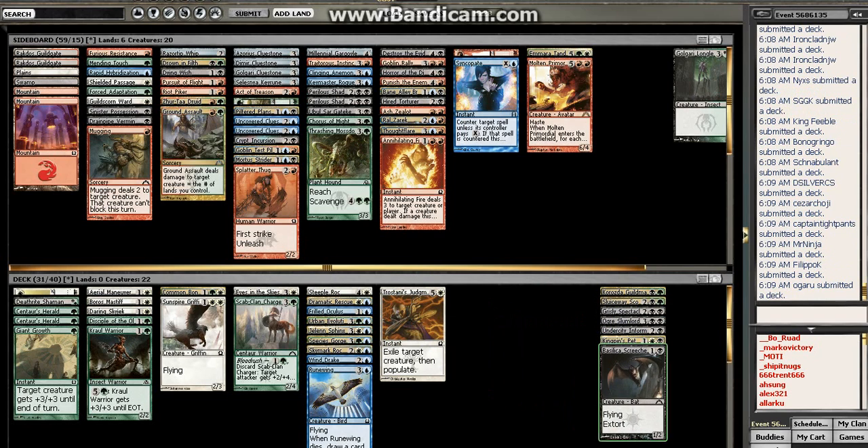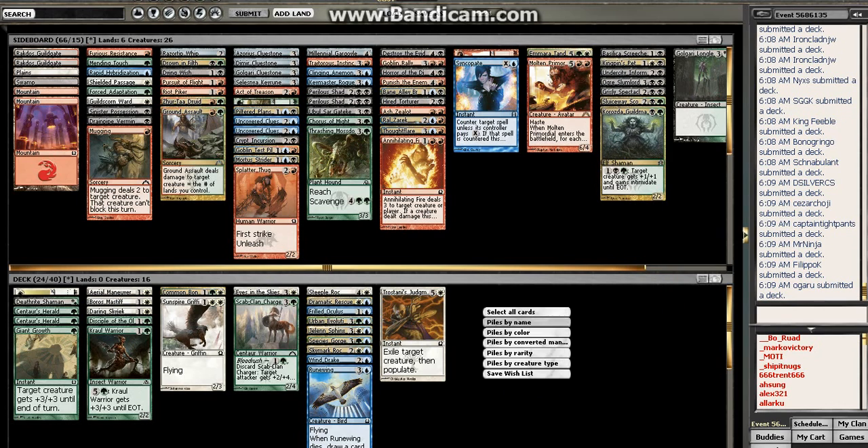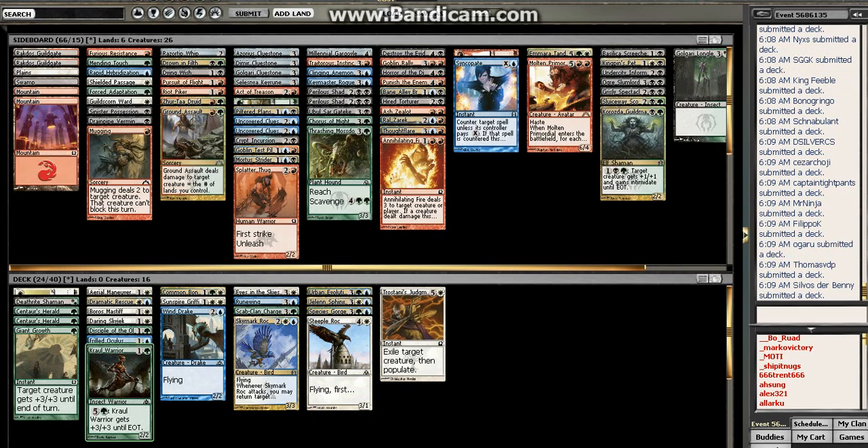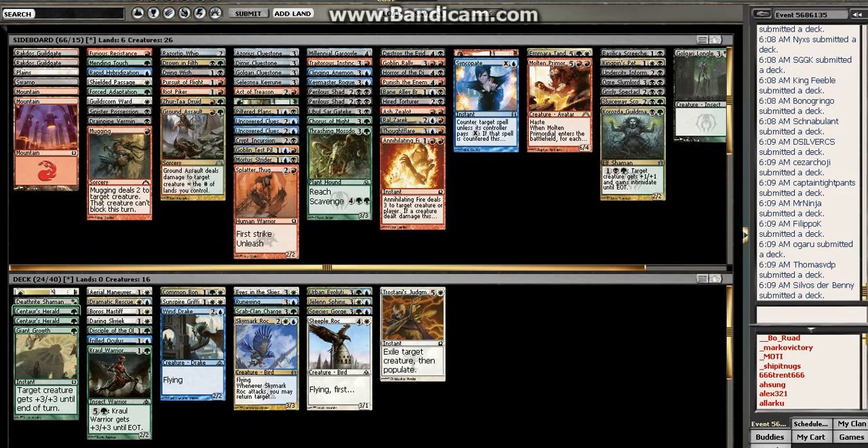Pet and this Screecher — piled by converted mana cost. So if I go with this version of the deck, it just looks a lot more consistent, using blue as a splash. So I'd cut the Frilled Oculus, I think, and then I'd just have a really big top-end. I'd probably cut the Frilled Oculus.